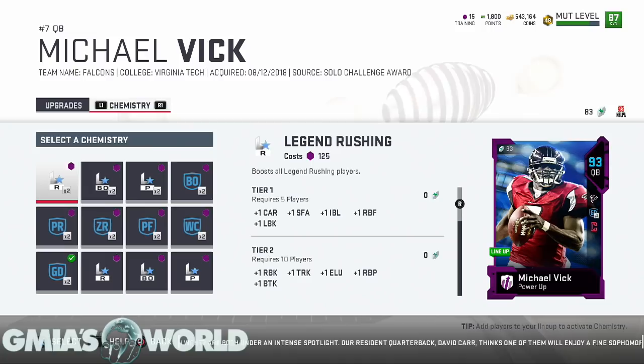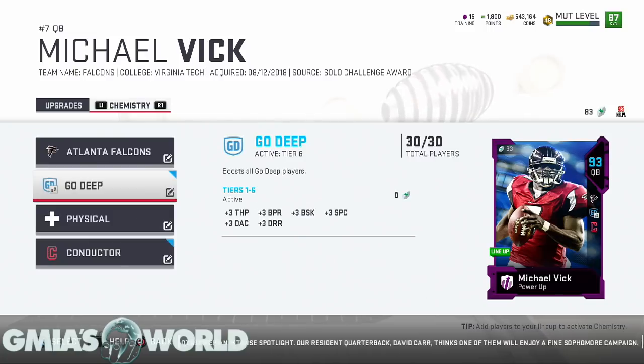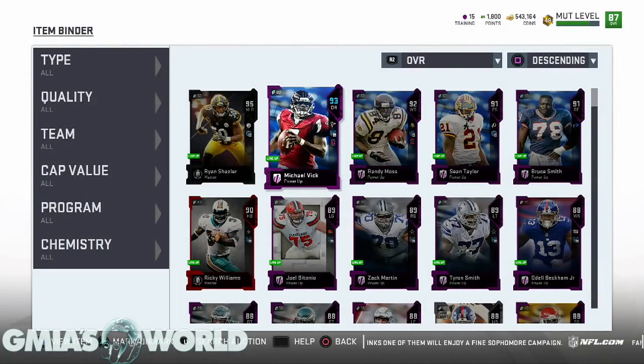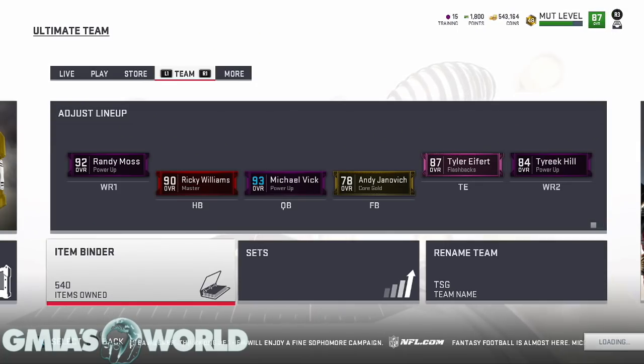These base cards are very important and I want to make sure you really get the gist of it, because without them it gets very difficult when you're trying to figure out upgrades — they are required. Whatever direction you decide to go with your team doesn't matter, just know that the base card is required. You cannot start upgrading from just any card you have; you have to start from the base. If you sold it and want it again, you'll have to lurk the auction house. Please share this video with anyone having issues. Thanks for watching — welcome to G Myers World, one love.